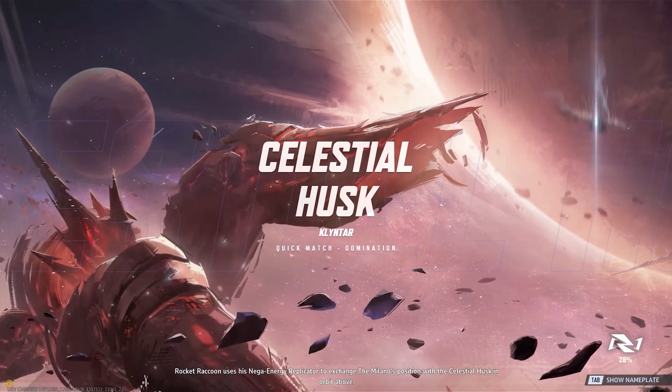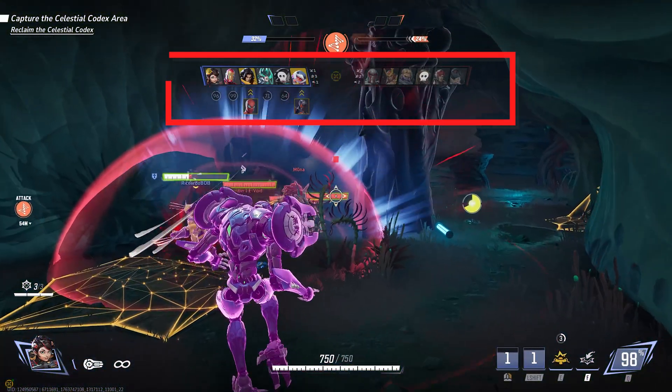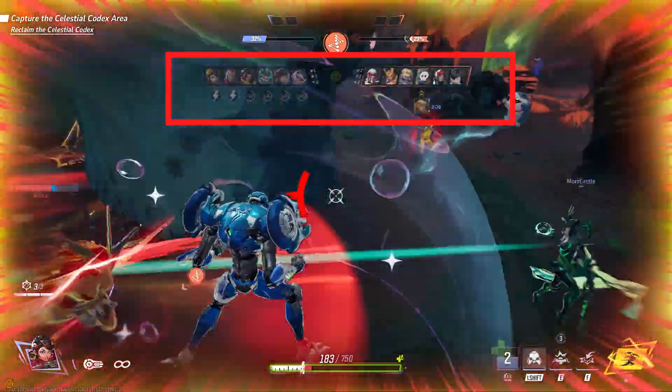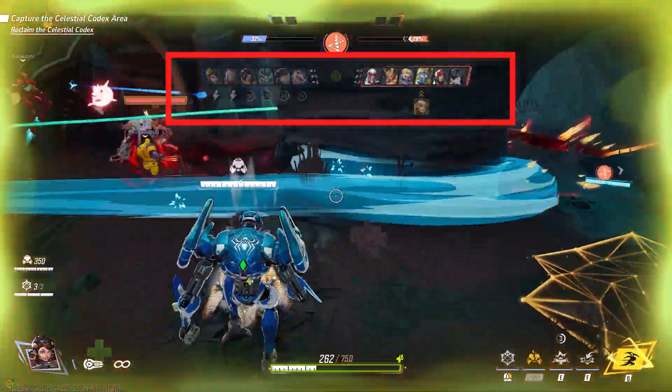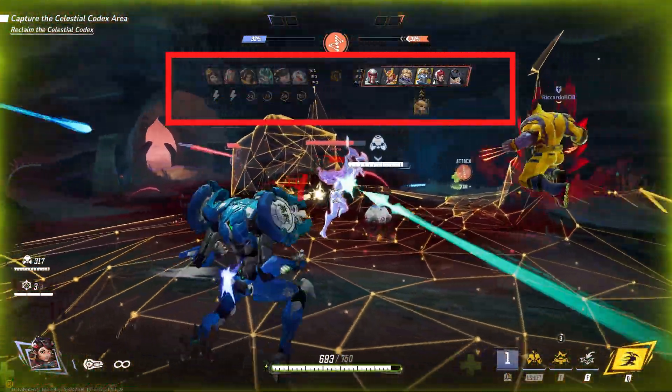Now let's talk about Marvel Rivals. Just like in Overwatch, Counterwatch shows hero win rates during the selection screen. Here, you also get separate win percentages for Vanguard, Duelist, and Strategist heroes. During the match, you can see who picked what, who swapped heroes, and how many of each class type you currently have on your team. One of the best features is being able to check your teammate's ultimate status without even pressing tab.